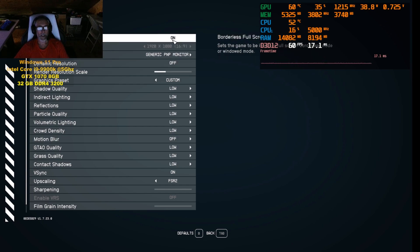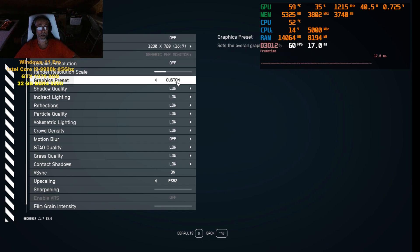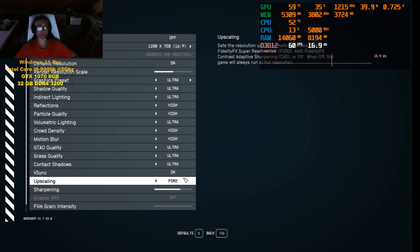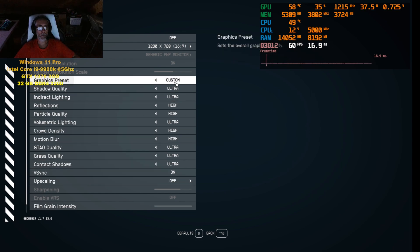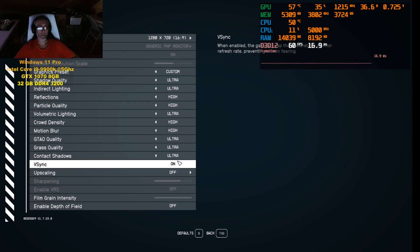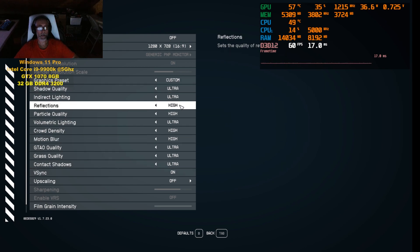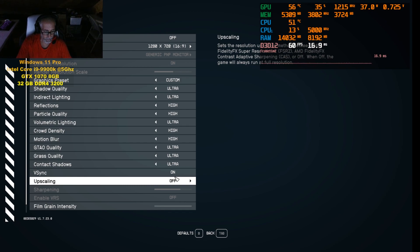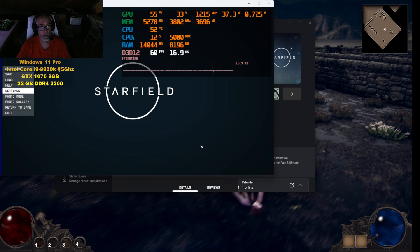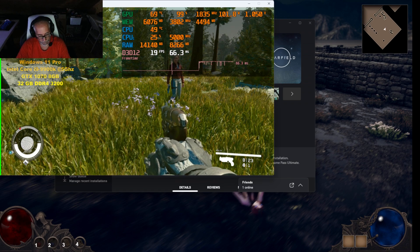Alright, we're going to go down even further — going to 720p ultra. Not FSR ultra, real ultra. I don't know why you can't use dynamic resolution without FSR. So at 720p ultra it should play very well, right? Should be high fps — but it's worse. This is insane, how can it be worse?